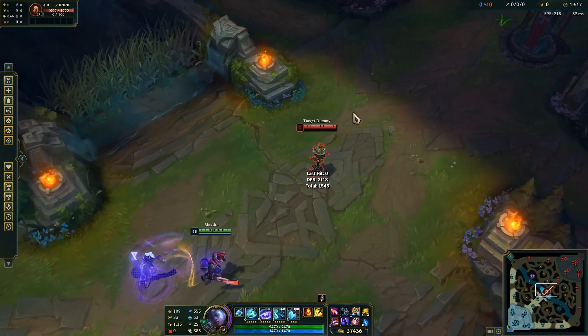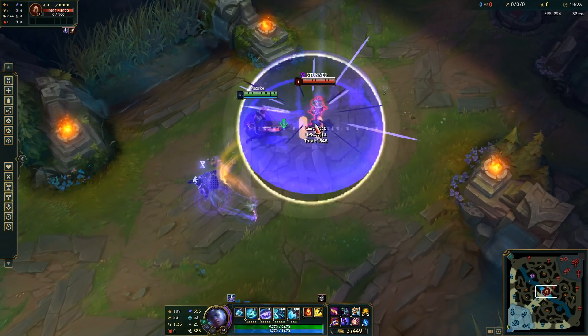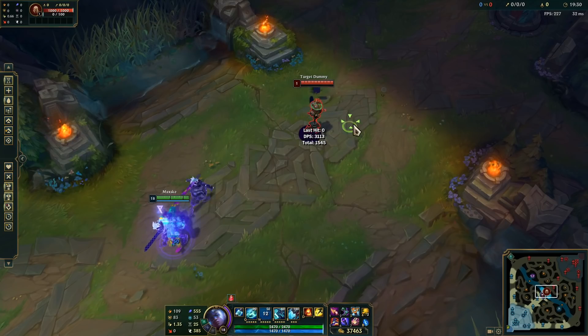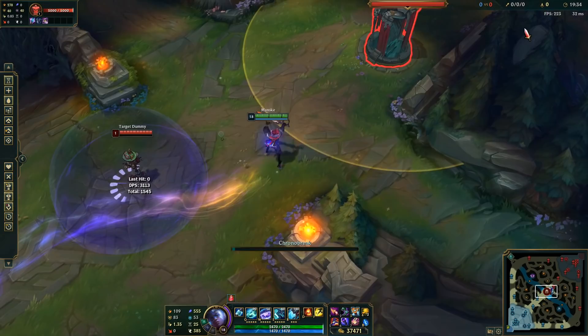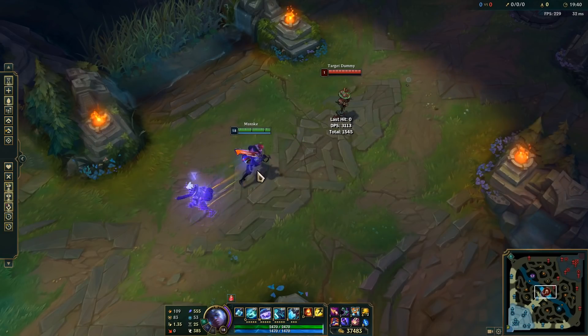Some W interactions: obviously when you throw your W, walking through it slows enemies, and walking into it stuns them. But you don't have to physically be inside your W for them to get stunned — your ult can do it too. If you click R and your ult passes through the W, they still get stunned. That's a cool Echo mechanic.